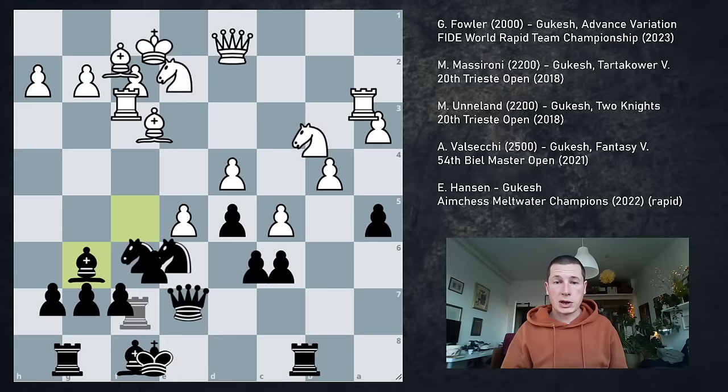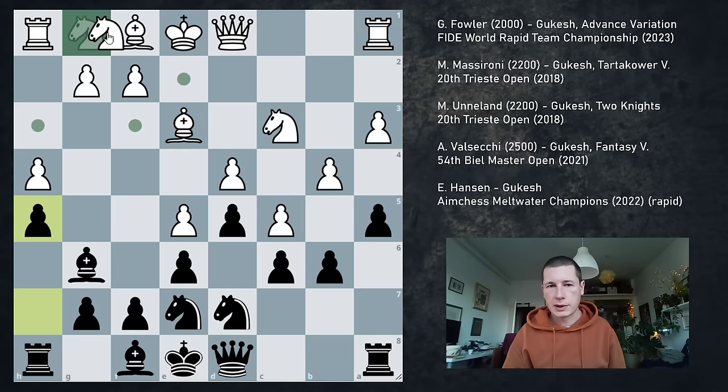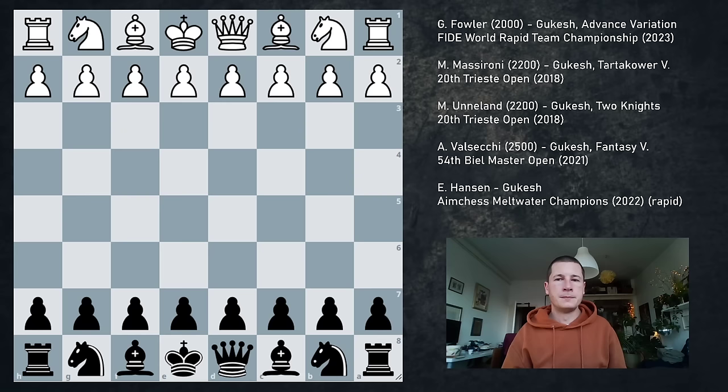I was really impressed with this game, especially with the Bg6 idea. And then finally I was really impressed with the possibility of Nxd4, which he didn't end up playing, but it was a really strong move. So this is how you fight against weaker players in this structure — you don't liquidate everything, you can wait. The only problem you could be facing is h4, where you have to go h5 and give white the g5 square, but that's not the end of the world.